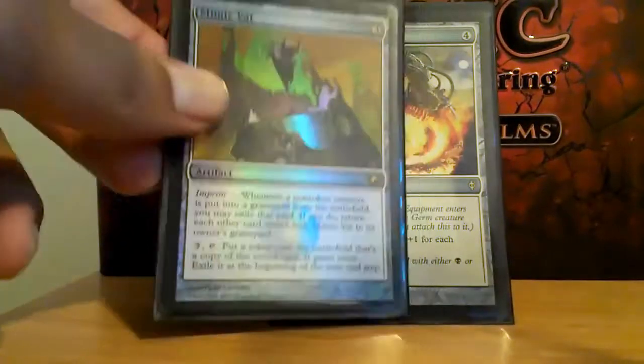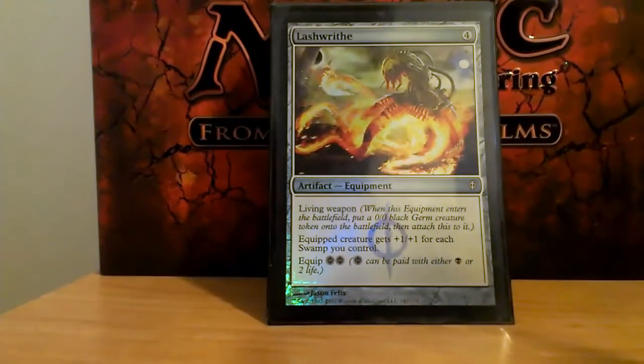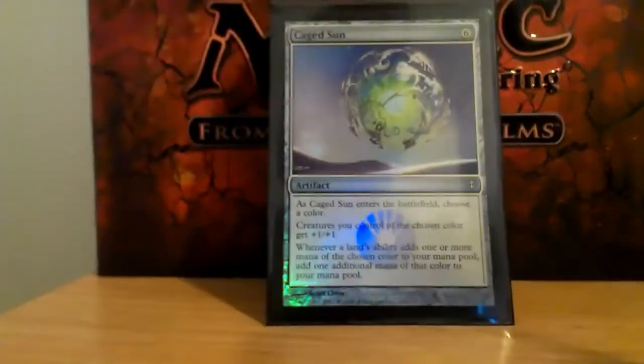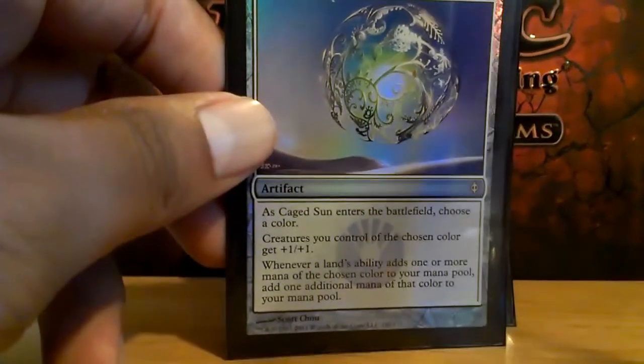Nim Vault — I kill a lot of creatures, so if I can borrow them for a little bit, I appreciate that. Lashwrithe — it's normally at least a 4/4 creature if I have it in play with a Swamp. Caged Sun — makes all my swamps tap for more mana.